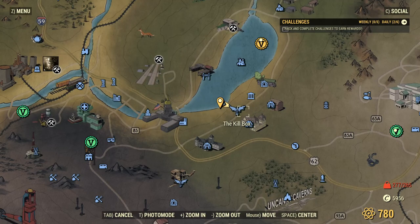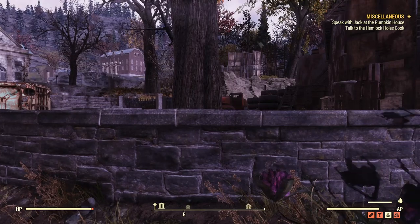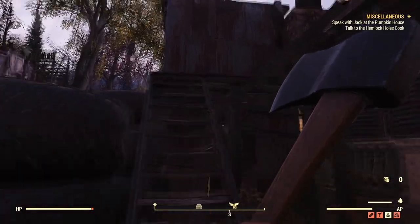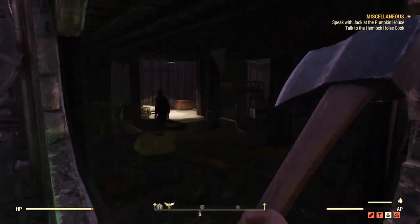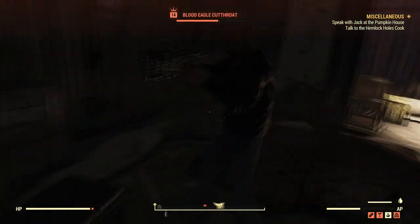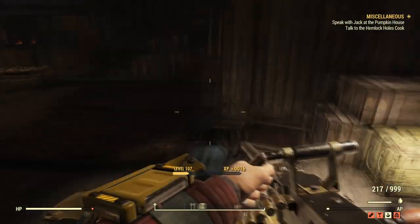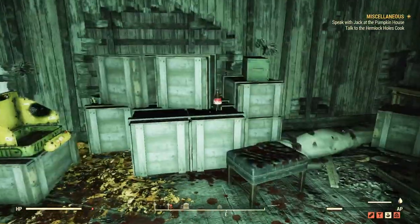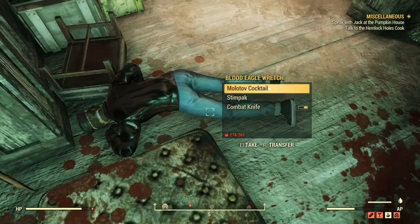The next location for a Nuka Cranberry is a place called the Killbox, right across from Nugat. Make your way around the east side of the building and you should see a shack with stairs leading up and a hole in the wall. Go through the hole — be careful, there are Blood Eagles in here. They're not too hard to kill. Once most of them are dead, you should see a Nuka Cranberry on top of some wooden crates. There's your second Nuka Cranberry.